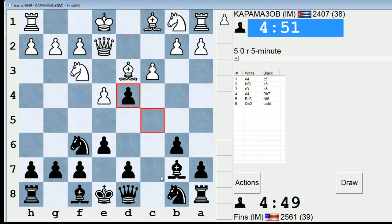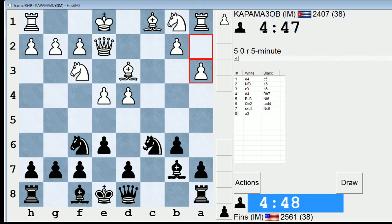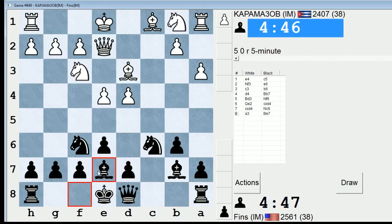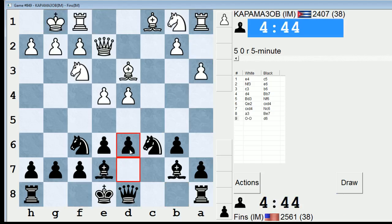He's not obliging. I think I'll just take and then play knight c6 now. He can play a3 and keep my knight out of b4 — and he does. I'll go here, and if he goes knight c3, I'll probably just play d6. I'll play d6 anyway.